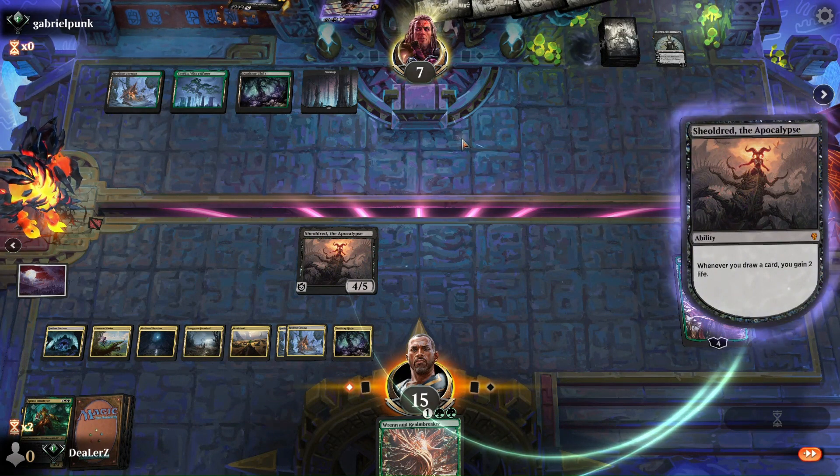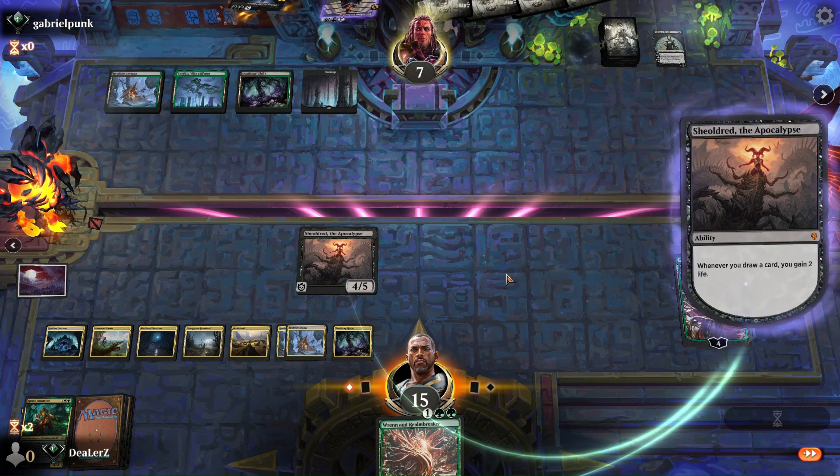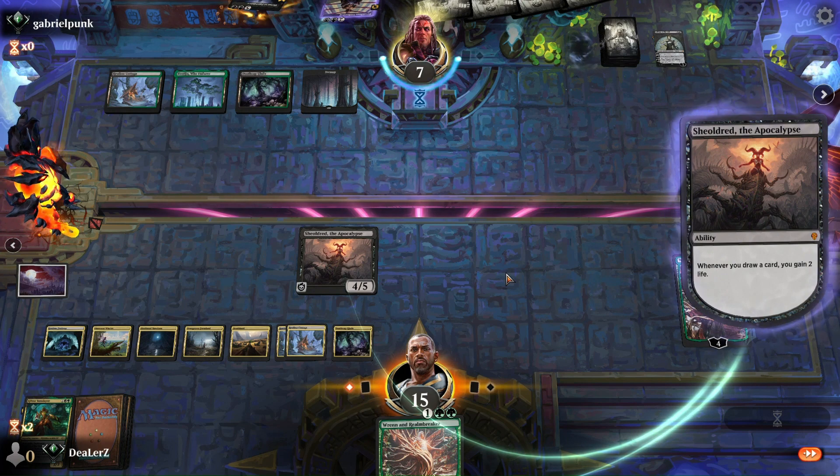He's clearly not here anymore, but we're just gonna plus the Fortress, swing with Cottage, Shielder, and the Fortress — that should be enough. He'd have to have two Go for the Throats to survive this turn if he's even still here.